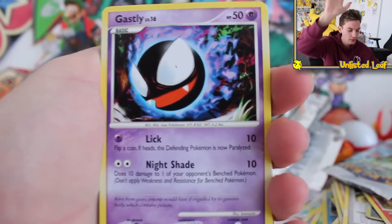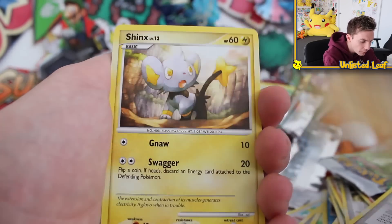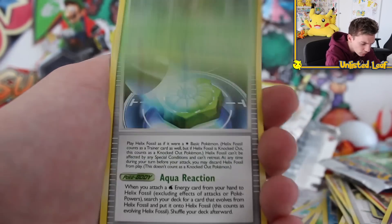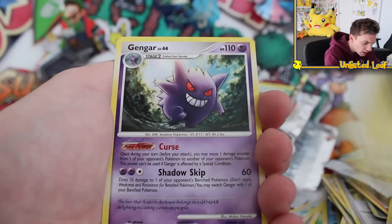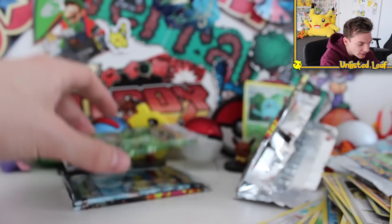Let's all pray for something crazy. We got a Ghastly, Beginning Tour, Lucky Egg, Kabuto, Shinx again, Trico, Helix Fossil, Luxray - oh my gosh, it's another regular rare Gengar. That's okay.